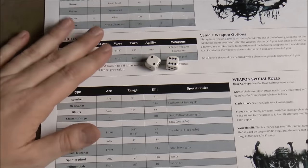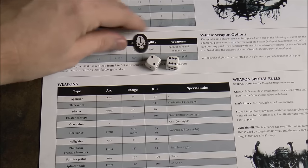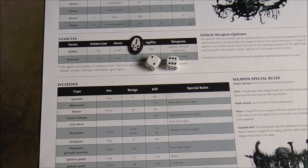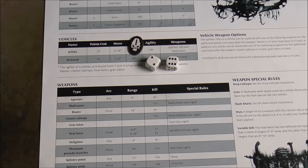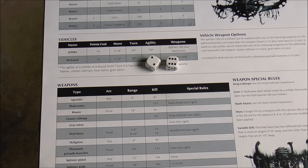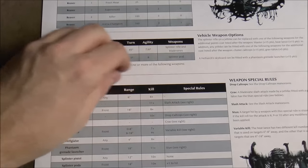Each damage token reduces your agility, making you progressively shakier, and also affects kill rolls against you. There are double-sided damage tokens showing one and three damage. If you succeed on the maneuver roll you pull it off; if not you might fly into a spire or obstacle. When you attack you also roll 2d6, checking that the target is within range and in the correct arc.